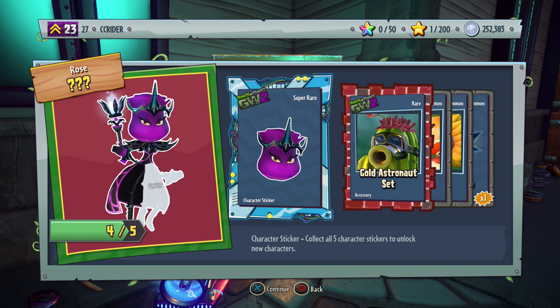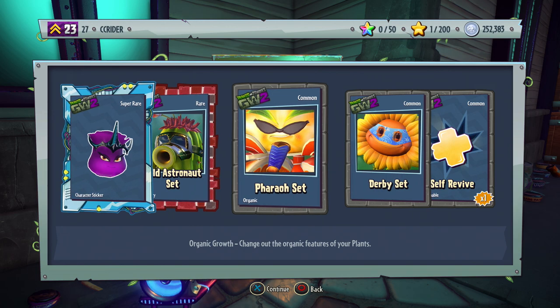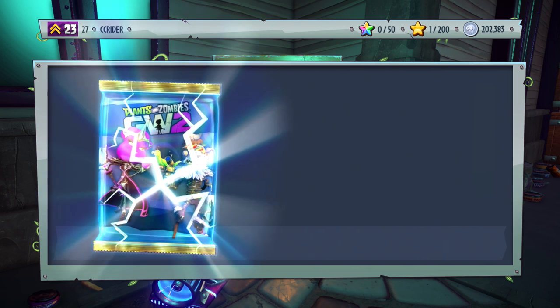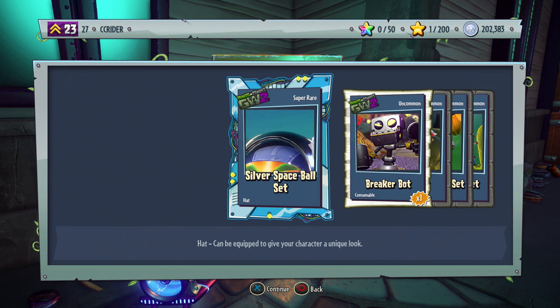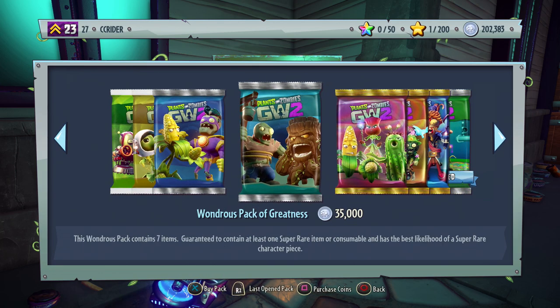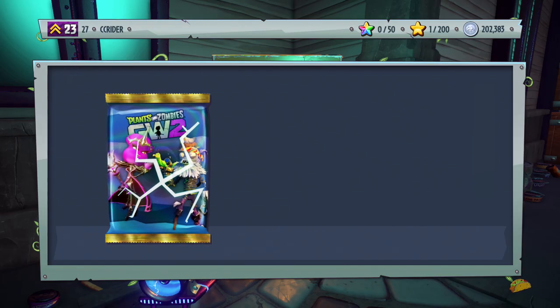We need one more Necros piece. If Necros comes in first I'd be surprised. Fifteenth pack: Gold Astronaut set, Pharaoh set, Derby set, and Self-Revive. Five left. Sixteenth pack — no sticker: Silver Space Ball set, Breaker Bot, Knight set, Gold Alchemy set, and Astronaut set — that's our third piece of the Astronaut set. We might actually finish that; we just need the Astronaut arms.